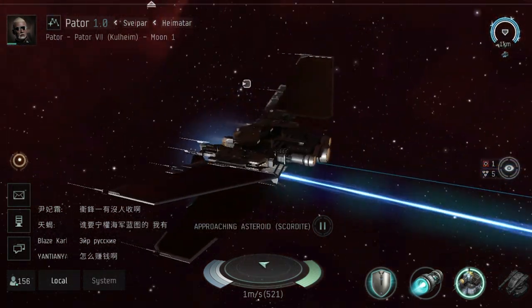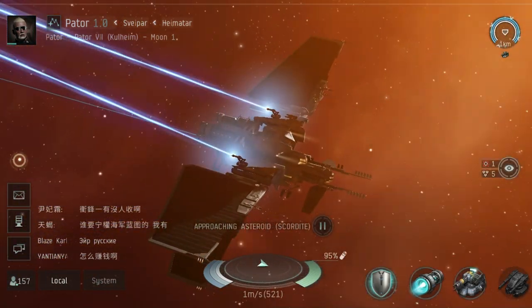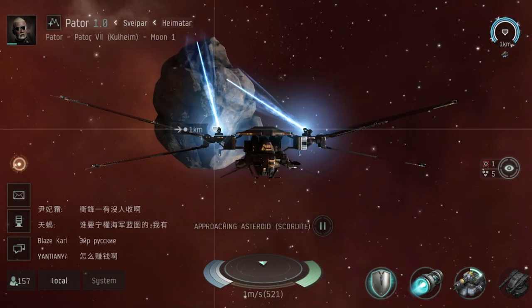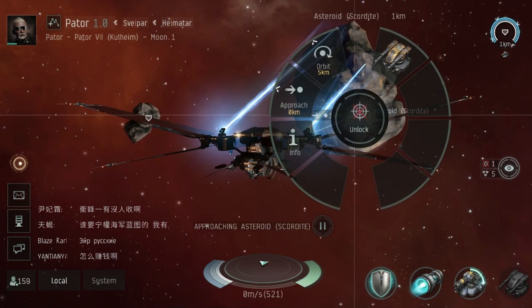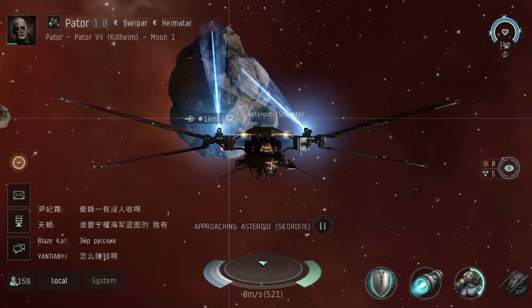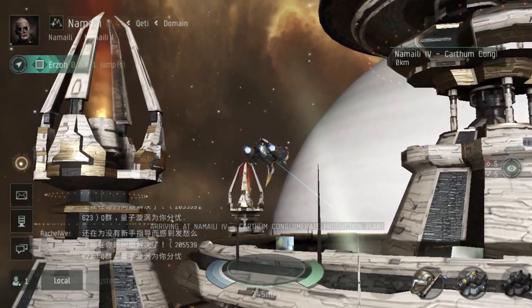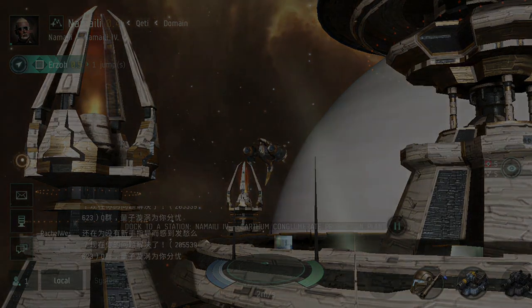EVE Echoes has far too much content to go into in depth in a single video, but do be aware there's combat here, both NPC combat and PvP combat. There's a load of politics, there's trading, there's even exploration if you're willing to go into the more dangerous systems. One of the aspects of the game I've always enjoyed is mining, and it's basically the foundation of the economy. Essentially, every single item within the game — every spaceship, every weapon, every module — is built by a player somewhere along the lines. And one of the qualities they'll need for this is either ore or minerals, which come from miners. It's a good way to make a decent sum of money, and yes, it is one of my favourite activities within the game.